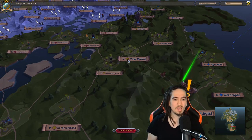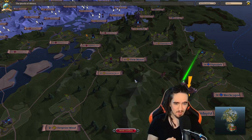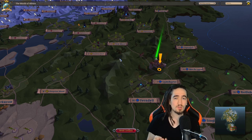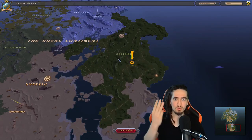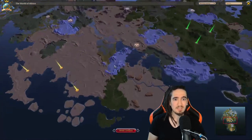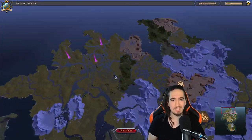Wrong. That is where the color of the zone comes in. There are 4 different zone colors in this game: there's the blue zone, the yellow zone, the red zone, and the black zone. The first three — blue, yellow, and red — can be found in the royal continent. But the black zone is a whole continent in itself, which is about 3 times bigger than the royal continent.